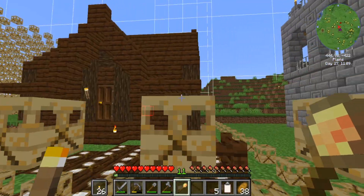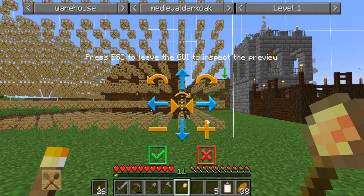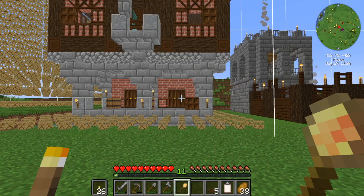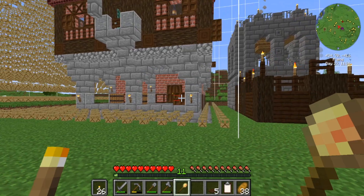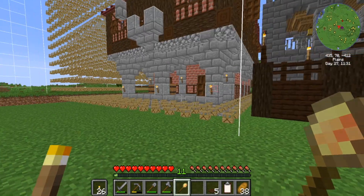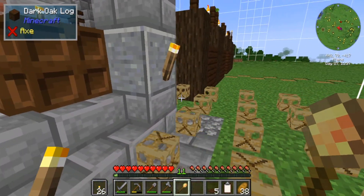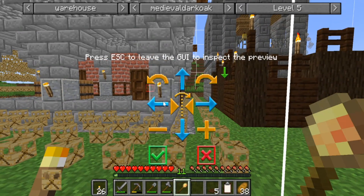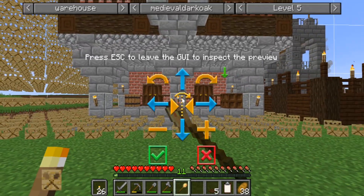Let's shift it down to level one — so level one is there — and then back up to level five because I want to pull it inwards and see just how close I can get it to my build. A bit of a pathway there. Like that — so there you go, that will be the warehouse.